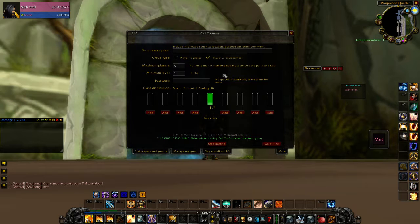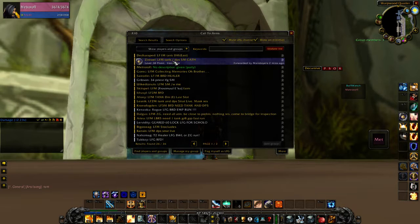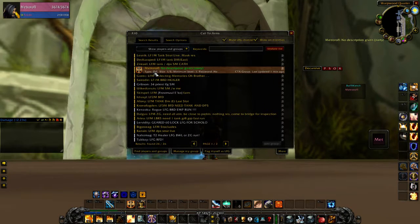The other really cool feature of Call to Arms — kind of the main feature that we need everybody to have this add-on for — is that you can actually start your own group with it. The functionality here is almost identical to the premade group finder that was added in the live version of World of Warcraft in Warlords of Draenor, probably the one good thing that came out of Warlords of Draenor. This add-on basically duplicates that feature years before it was even added to the game.